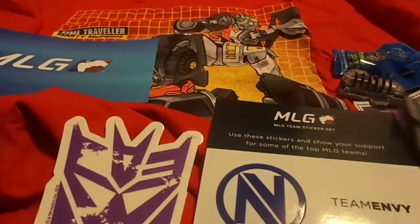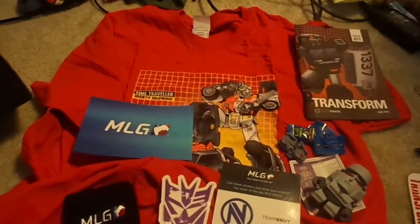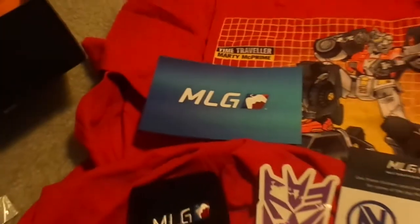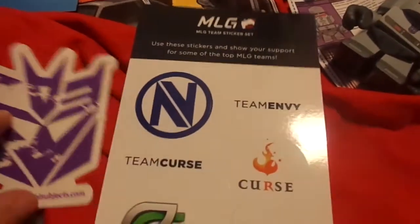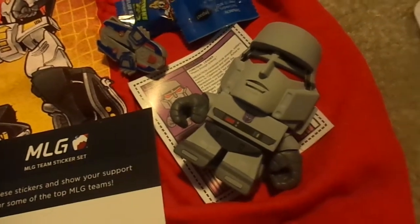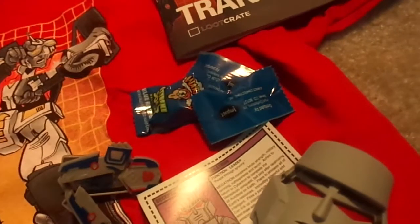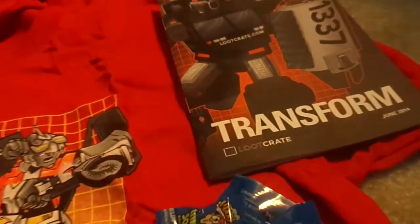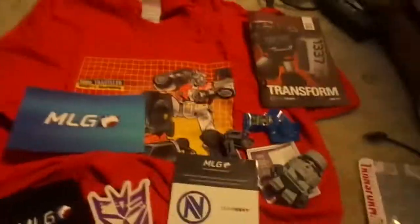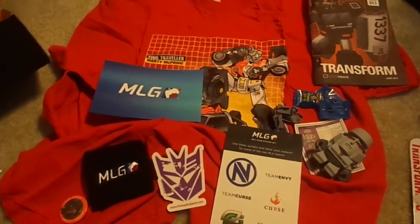So here's a quick rundown of everything we got today: the t-shirt of the Time Traveler Transformer, the MLG $5 code membership, the little pin, the MLG wristband, the Decepticon sticker or tattoo, the MLG team stickers, the Transformer minifigure — I got Megatron — the Nano Hexbug, which my cat is going to love, the Warheads candy, and the Transformers booklet. Well guys, that is it for this freaking awesome June 2014 Loot Crate video. Make sure you check out the description, and I will see you guys next time. Bye guys!